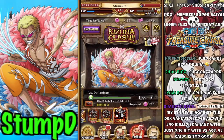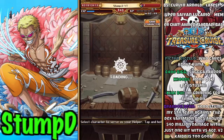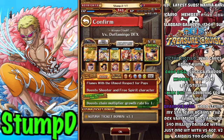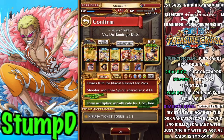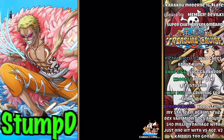Moving on to the big damage team against the dex variation of Doflamingo, we're utilizing a friend super type Sabo with a Verse Ace captain. The idea of this team is it's all built around back-ended damage and works very very nicely. This is the team and these are the supports — let's dive in.